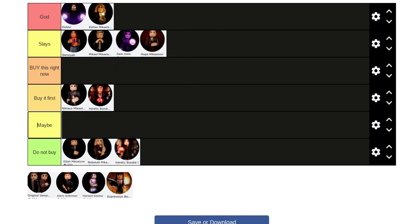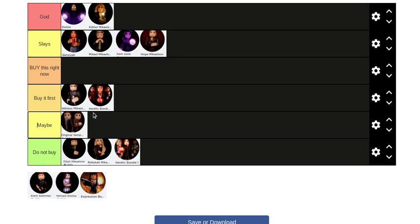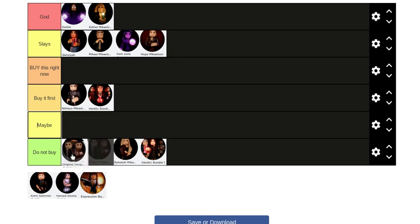Next we have the Original Vampire Bundle. I would say Maybe tier, because it's a discount — you get two originals for 600 Robux instead of paying 400 each separately. But I still think if you're going to buy an original, buy Niklaus or Michael because there's nothing special about the others. The Heretic Bundle is obviously better than the originals.